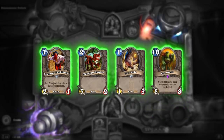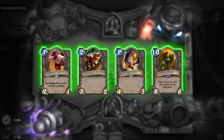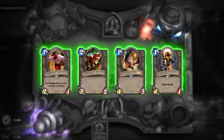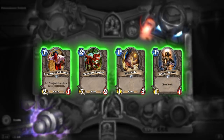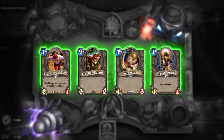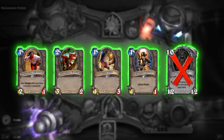Most players view the mulligan as a simple part of Hearthstone. You keep your low cost cards and you throw back your high cost cards, right? Well, not quite. It's absolutely true that pros generally keep cards that they can play early. That Deathwing in your hand isn't going to do much good on turn two. But a proper mulligan goes much deeper than this.